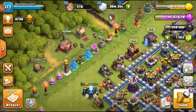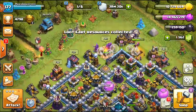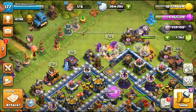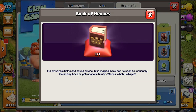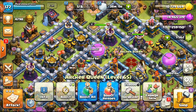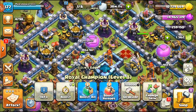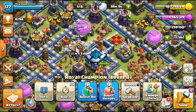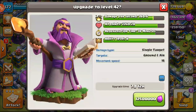Right now we have one builder, so we can't do much other than walls. But we can actually do something pretty interesting. Going into the clan games, we have three days left to collect our resources. I want this book of heroes, but I already have a book of heroes. So what should we do? We have the archer queen — yes, I would upgrade the RC, but I want to upgrade the archer queen.